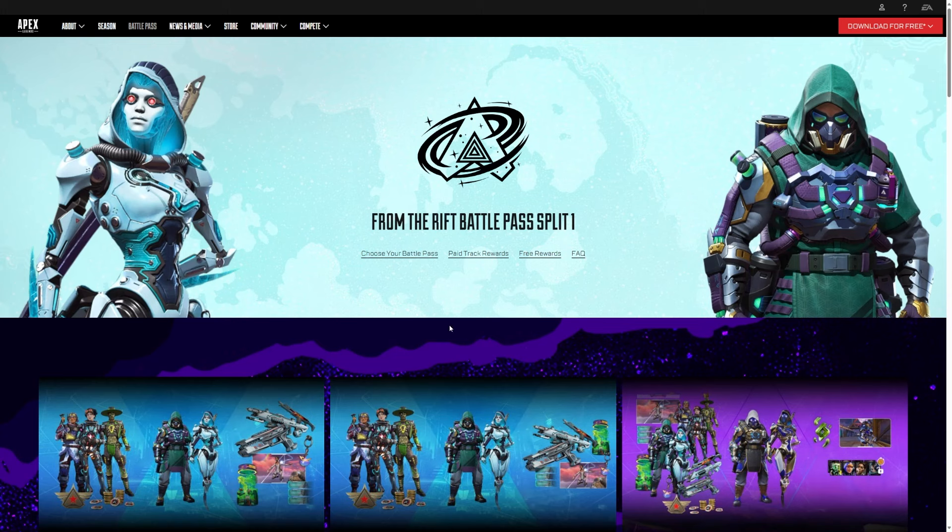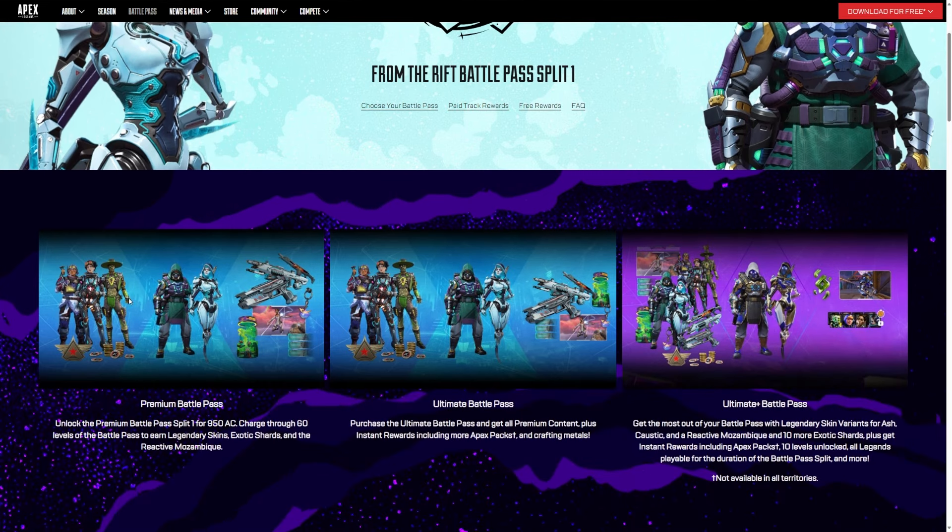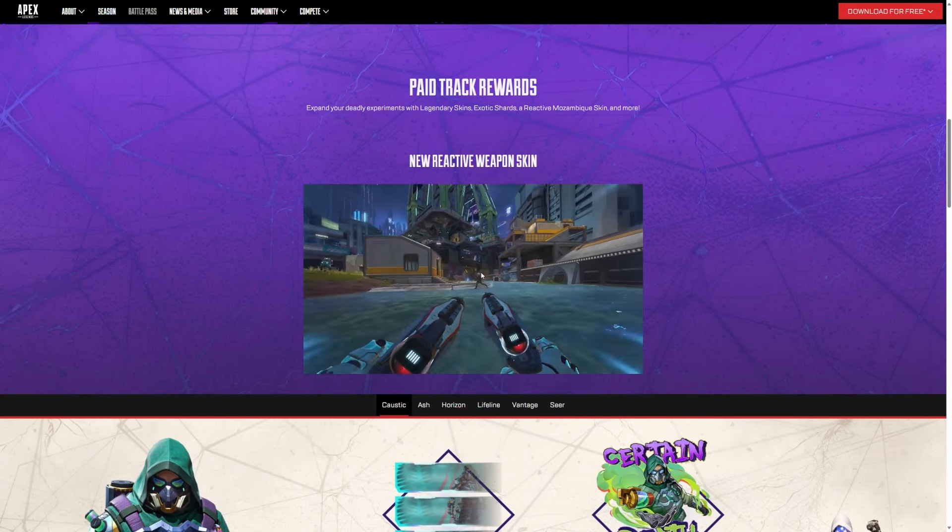So from the Rift new season is about to drop, and this is what the battle pass is going to include. From the Rift battle pass split one - you can see there's a paid track, free rewards, and frequently asked questions. We can see we've got an Ash and a Caustic, but there are many more. You can have the premium battle pass, the ultimate pass, and the ultimate plus battle pass.